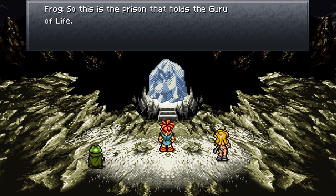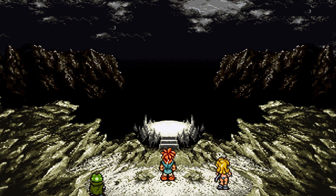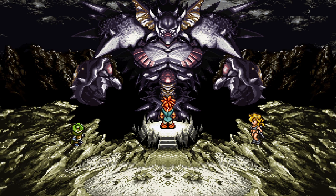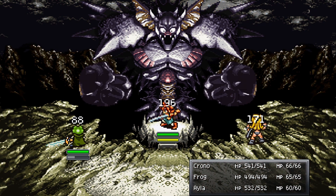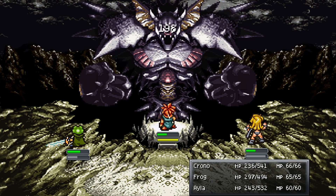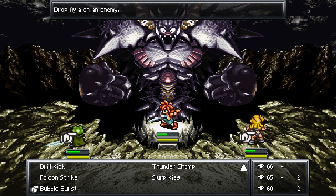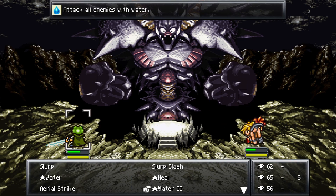So this is the prison that holds the Guru of Life. Chrono, look — he's a big boy. Bloody auto on — no thank you. Double Handed Blaster, Dark Plasma. See, this is where I need to remember to turn auto attack off. Alright, what should we even start with then? I can hit both of his arms but not his head as well. Okay, let's go for the arms first — imagine he revives them.